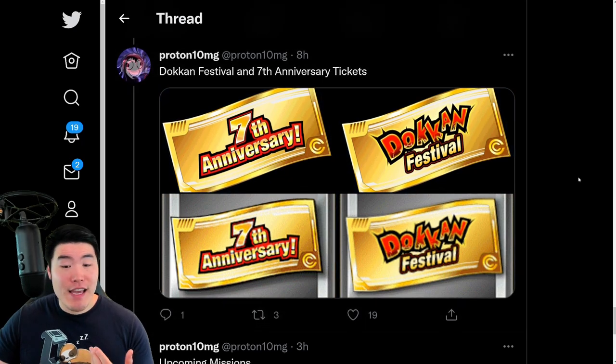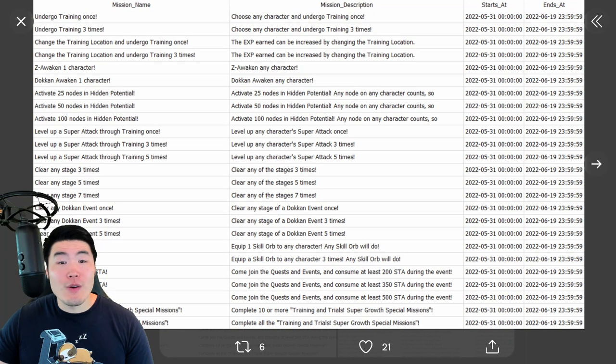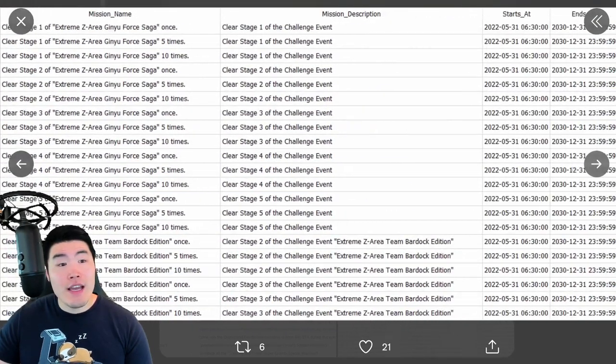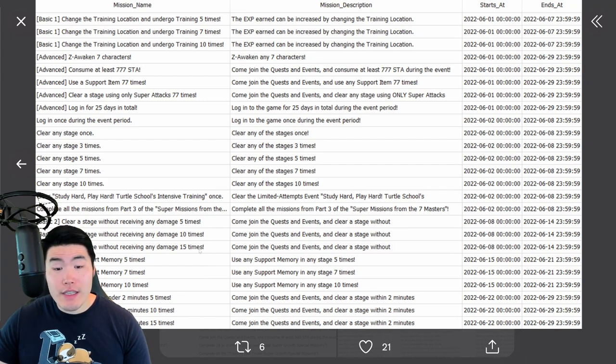Two new tickets, and last but not least, some missions that Proton recently started posting. We've got training missions, leveling super attack missions, equipping skill orbs, clearing Dokkan events, consuming stamina, and so on — pretty standard stuff. There are also missions for clearing the Extreme Z Area for Ginyu Force Saga and for Team Bardock a certain number of times, clearing a stage without receiving damage 5 to 15 times. Standard missions, nothing too special, but a lot of them — and obviously some dragon stones available, which is always nice.